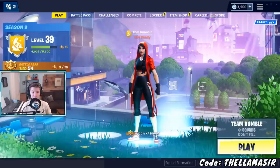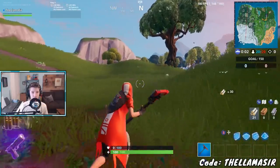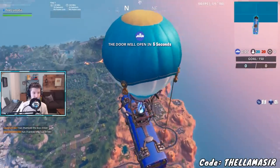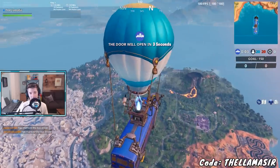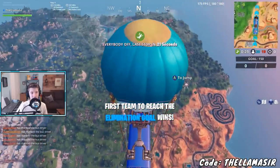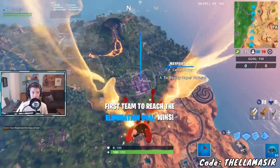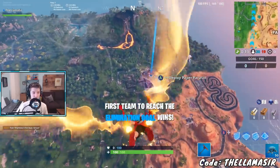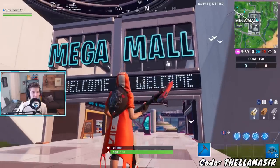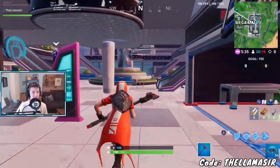Simply go into something like Team Rumble and click Accept. Once you're in game, you want to head over to the location called Mega Mall — the old Retail Row location. Jump out of the battle bus and head down towards Mega Mall, going right to the center of it. Land at the front or side of it, run inside, and the arcade is right up there.